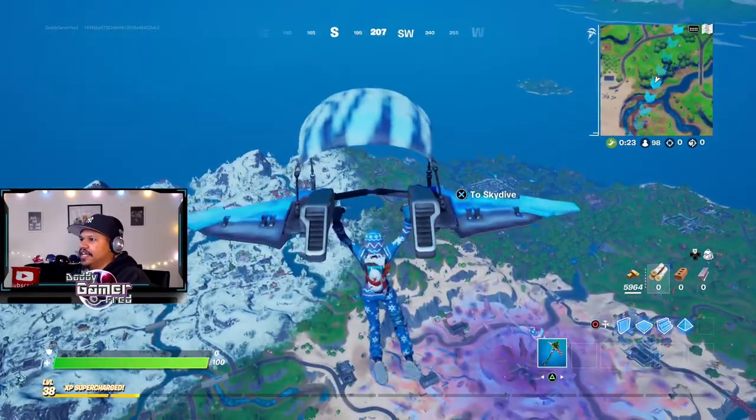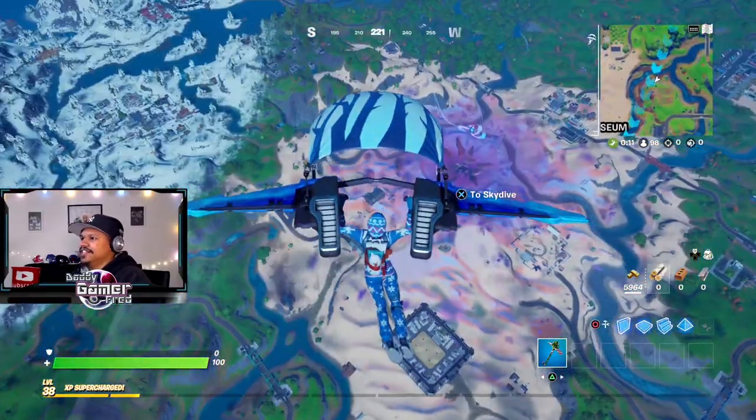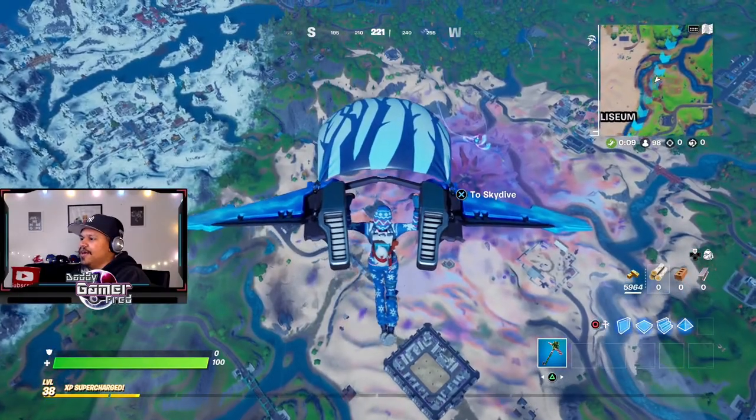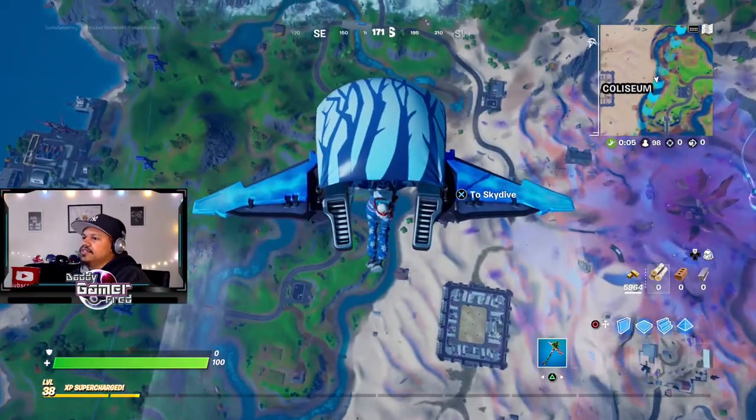I'm gonna show you how it looks in game. Here it is — here is the glider that you get. I'm loving the sound on it. Now in order to get this glider you must destroy opponent's structures with the plane.